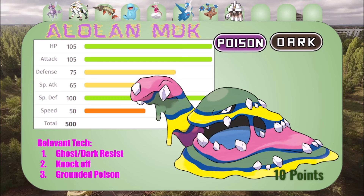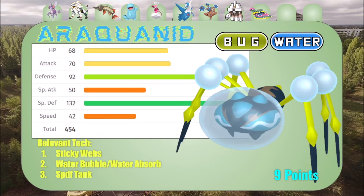We got Alolan Muk. I love the design of this mon — I think it's actually better than regular Muk. Its attack is so much higher than I thought. This thing actually hits, and with Poison Touch things just don't want to switch into it. You're going to need to bring the steel type and just play around it that way — that's really the only way to do it. And if you do that I'm going to start Drain Punching. I desperately needed the ghost and dark resist for my two psychic types, plus Knock Off and a grounded poison absorber for toxic spikes. It fits a very important niche.